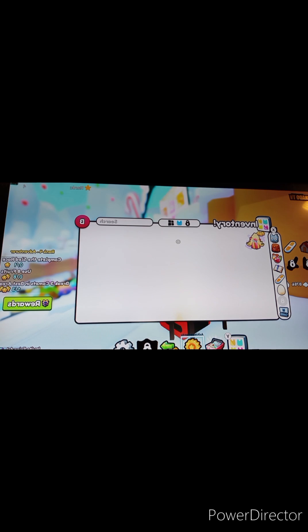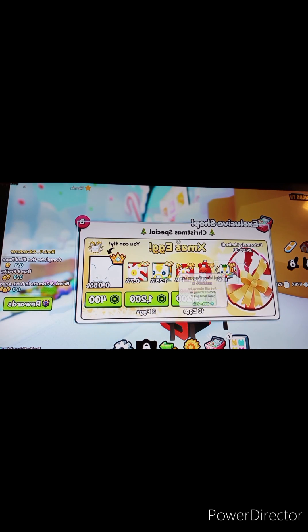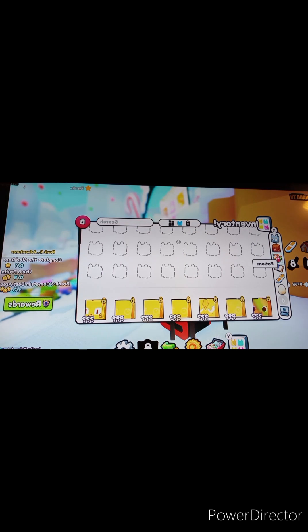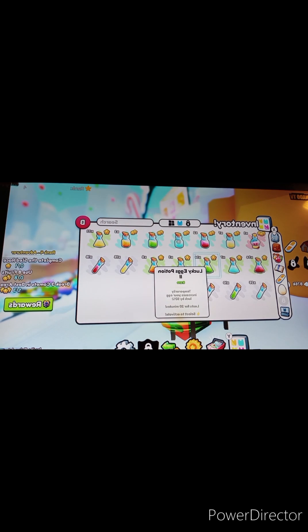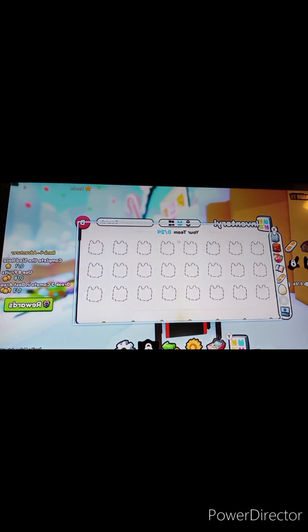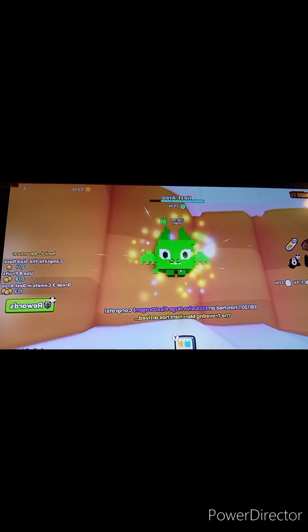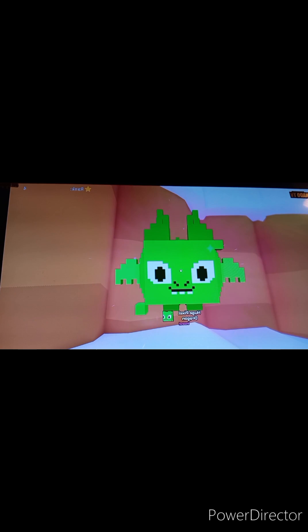We're currently in-game and about to redeem the exclusive code — we already redeemed the mythical code but we're not opening it yet. Putting our luck boosts on, even though I've already got some — it will help anyway. Let me redeem the code now, here we go. What's it gonna be? Please be good — it's a huge pixel dragon! Wow!